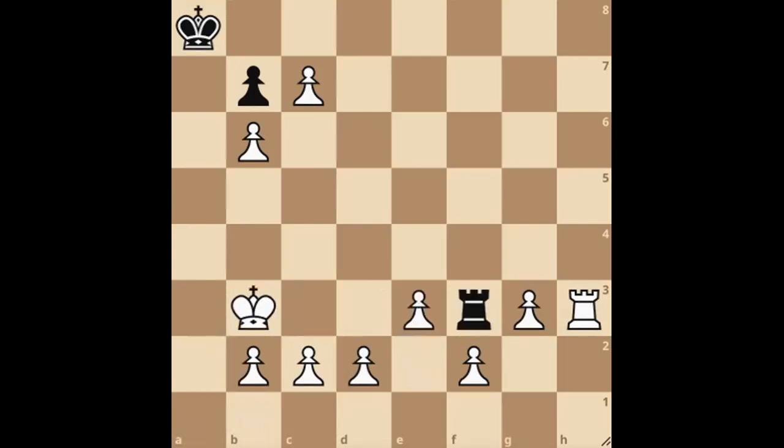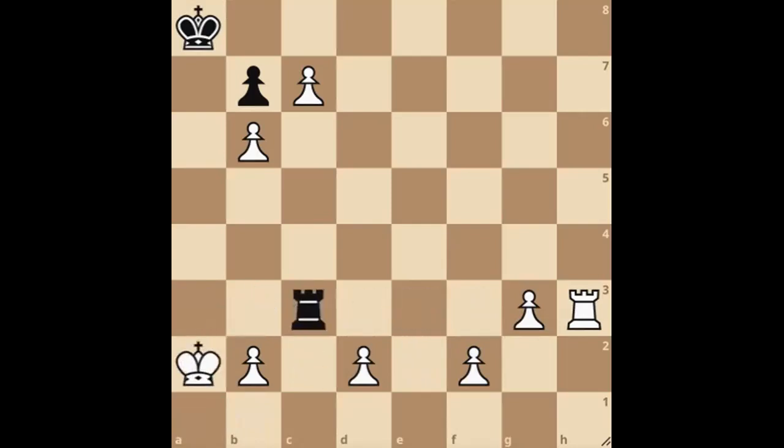So in the game, we must block with the pawn, block with the pawn again. This creates little hiding places for our king. Our king keeps running. Finally, the rook captures on g3. This liberates our rook. You'll see why this matters in a moment.